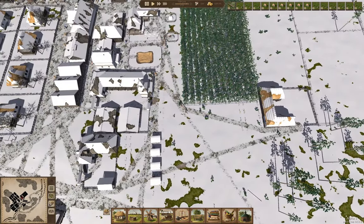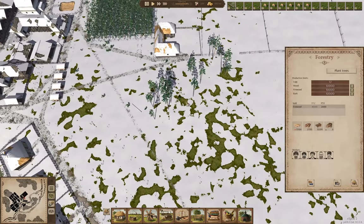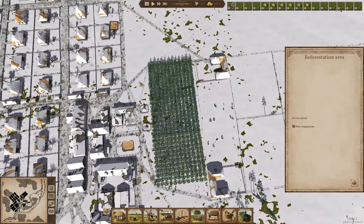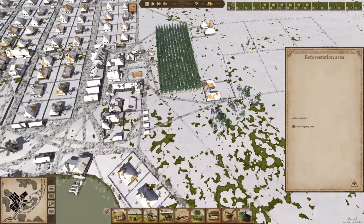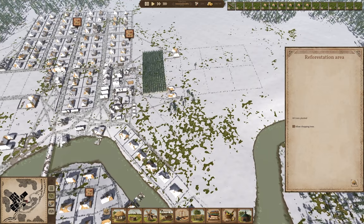The forestry here is going to need to start harvesting its reforestation areas, but I'm not going to enable that yet. I want these trees to be harvested first, because I'm going to do more development in here.